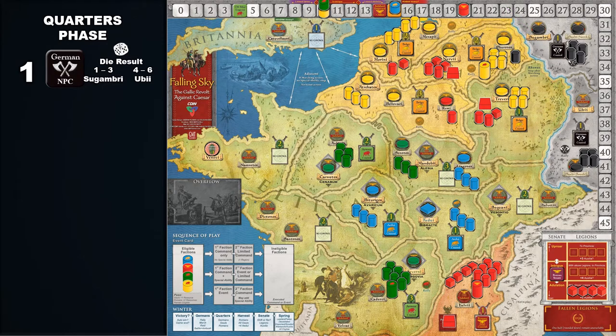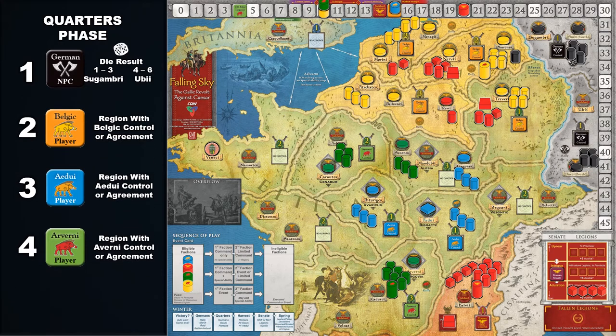Next, resolve the quarters phase for each Gallic faction, beginning with the Belgics. Gallic factions may move warbands and leaders to adjacent undevastated regions that they control, or to a region space another faction controls as long as that faction agrees to grant them shelter during the winter. Then roll a die for each warband in devastated regions without their own ally or citadel. Remove the warband if the die result is 1 through 3; otherwise they survive the winter.